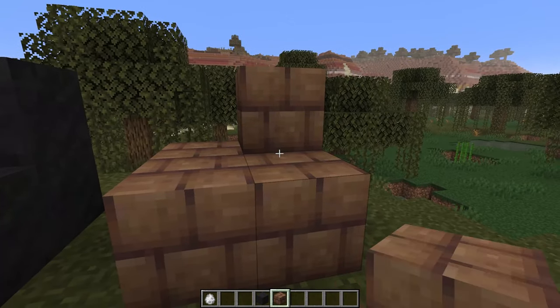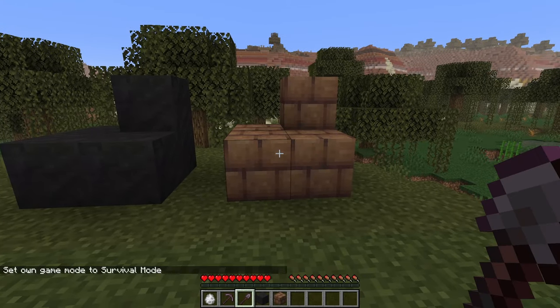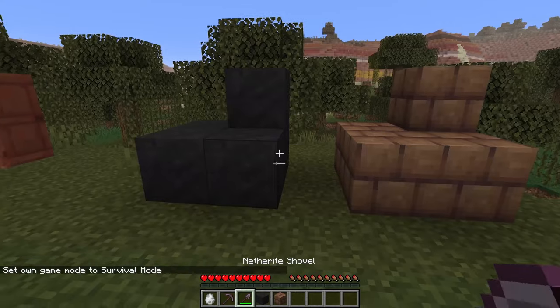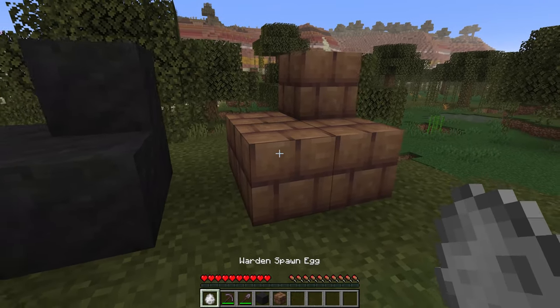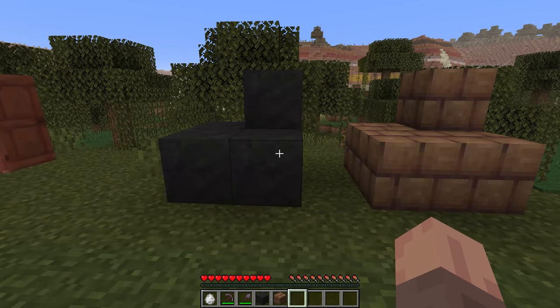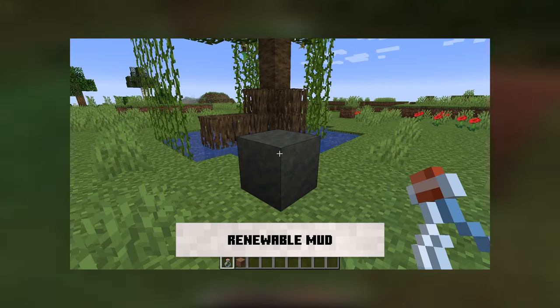We also have some brand new blocks as far as mud goes — the mud blocks and the mud bricks, and they look super nice and very close to how they were shown in the trailer. Something interesting I hadn't really thought about before is that they're easier to break with a shovel. I wonder if that's going to transfer over to the mud bricks as well. That makes sense for mud, but I definitely picture mud bricks being a harder object, so it should be interesting to see what Mojang decides — since it is technically mud bricks, should it be breakable by both shovel and pickaxe?